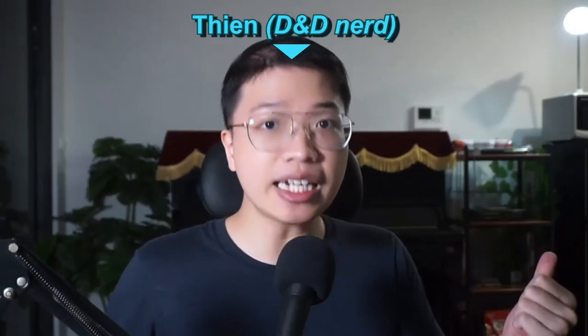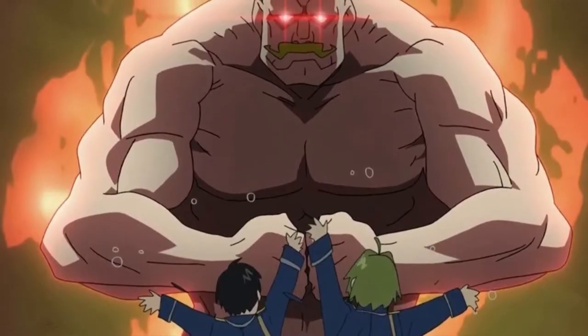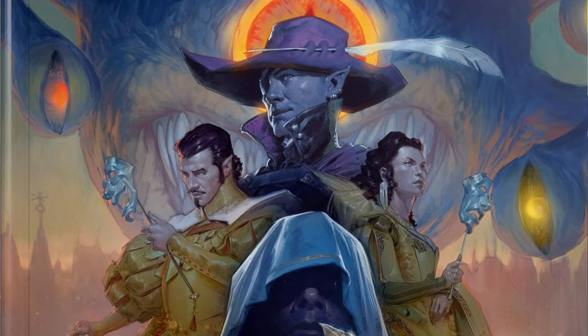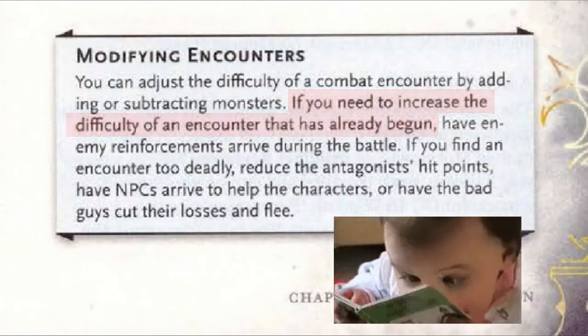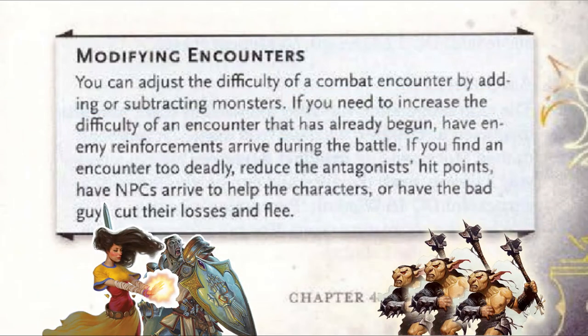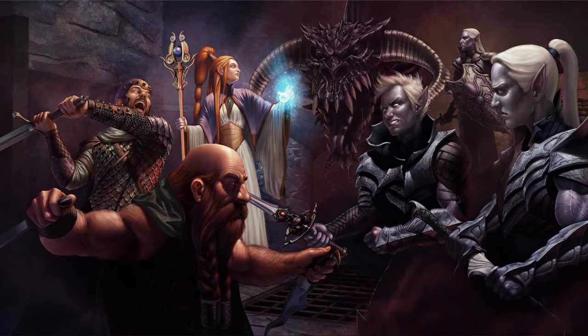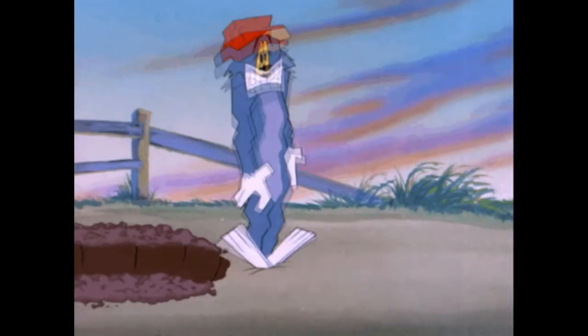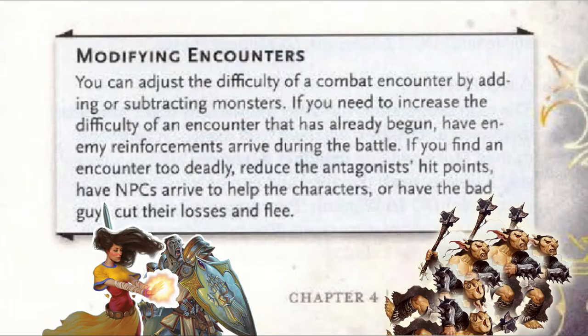In my previous video, I discussed why fudging a combat encounter is a powerful tool for DMs when used correctly. From then, I also found out this neat paragraph from the Waterdeep Dragon Heist book: 'Modifying encounter — If you need to increase the difficulty of an encounter that has already begun, have enemy reinforcements arrive during the battle. If you find an encounter too deadly, reduce the antagonist's hit points, have an NPC arrive to help the characters, or have the bad guys cut their losses and flee.' The game designer also advocates for this!